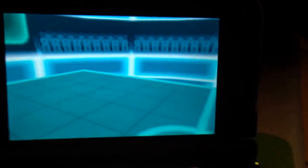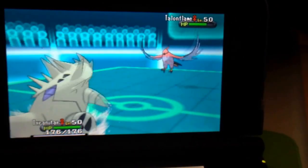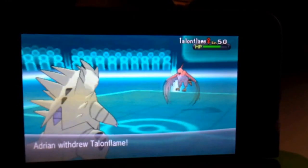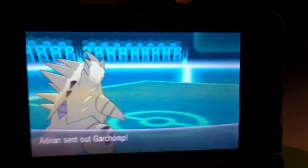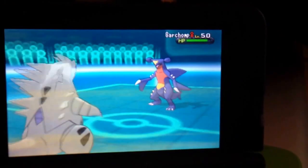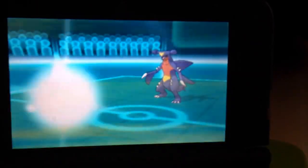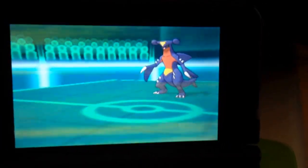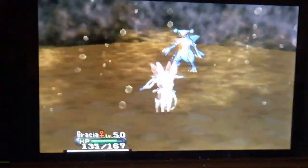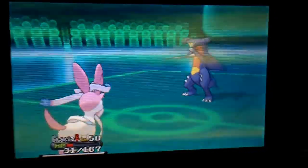Next I switch into my Tyranitar. Sandstream activates. Talonflame receives a bit more damage, but he swaps out and sends out his Garchomp. I knew he was going to go for an Earthquake to wipe out my Tyranitar. He takes a Stone Edge that I was intending to give to his Talonflame. So I switch into Sylveon for some reason — I have no idea what I was thinking because Sylveon can't really take many physical attacks.